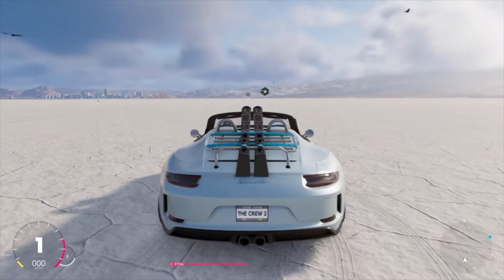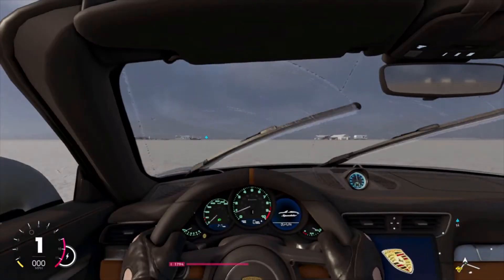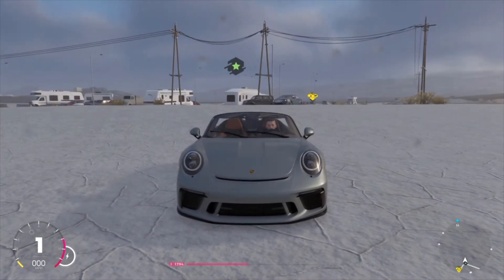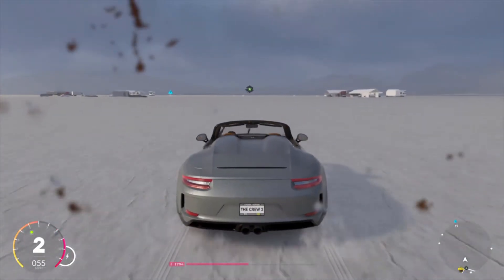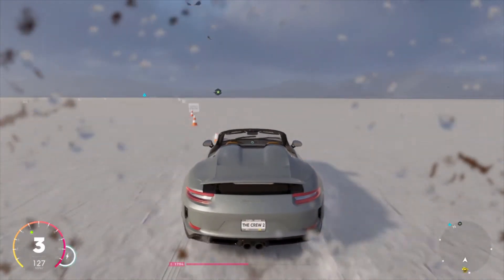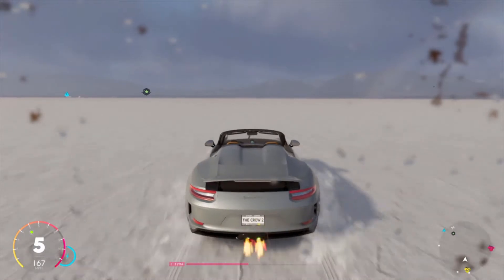Now I'm in the regular 911 Speedster that everybody can purchase in the game. As you can see, the interior is actually exactly the same as the other car, just a little different coloring on some things like the backrests - it's blue. Let's see what this car does with top speed compared to the Winter Agent Edition. I know some people will be wondering, because that summit was absolutely ridiculous - very, very competitive for that car, which was kind of insane. I wasn't expecting it to be like that.